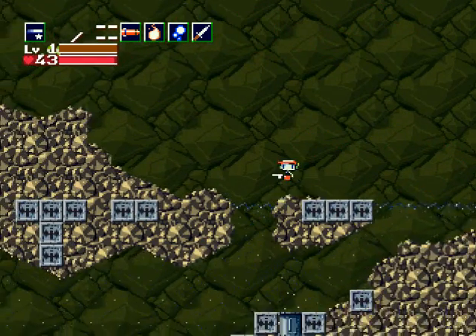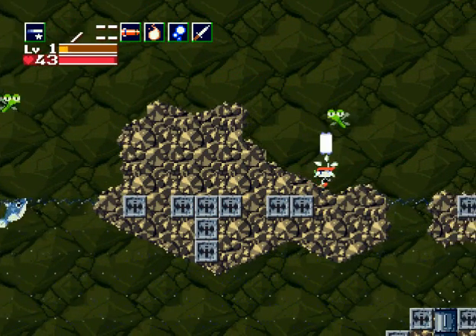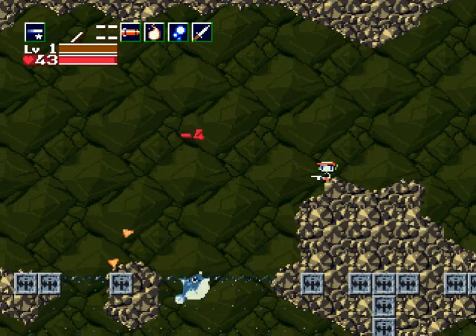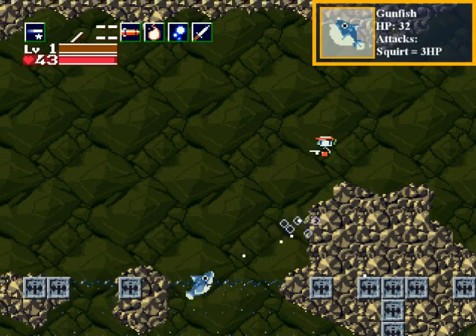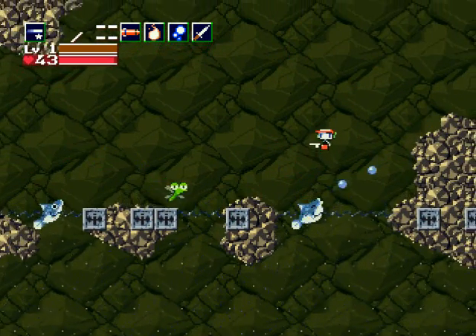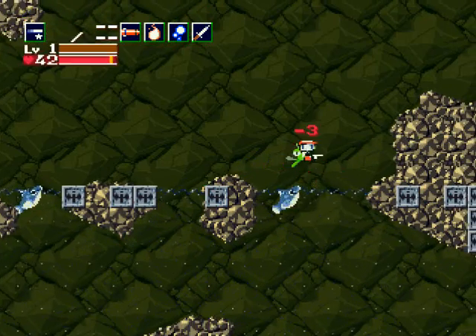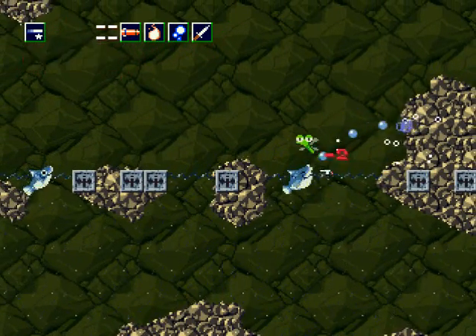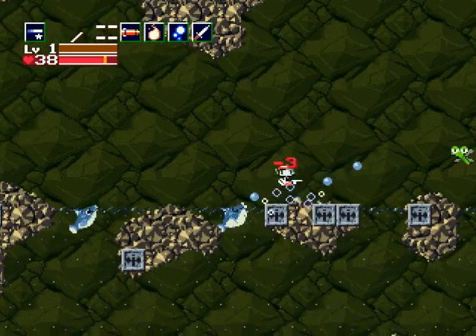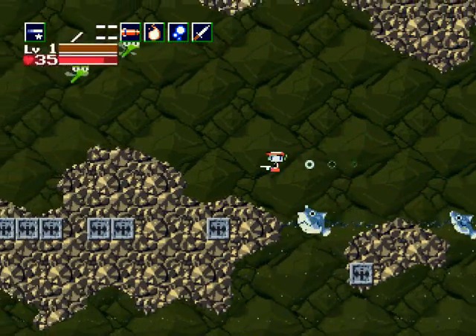What does the sign say? 'Watch out for gunfish.' Oh no, not the gunfish — anything but the gunfish! There's a stumpy down here too. These are gunfish — as you can see, they shoot bubbles of water at you. I thought they hurt you when you touch them, but actually only the bubble hurts.